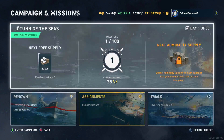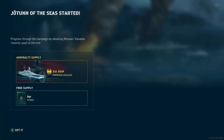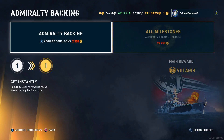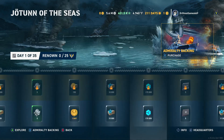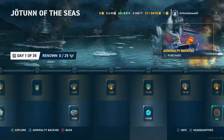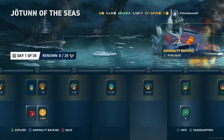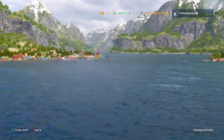Now we head over to campaigns and missions. This is the new campaign for the Iger — the Jolt of the Seas campaign. If you decide to buy the Admiralty backing for 2,500 doubloons, you'll have to do all the weekly havocs every week. Once you complete the campaign, you will unlock the Iger, which is a Tier 7 German battlecruiser — it's a cruiser in World of Warships Legends, but it's basically a battlecruiser.